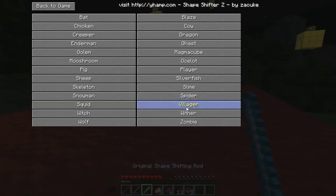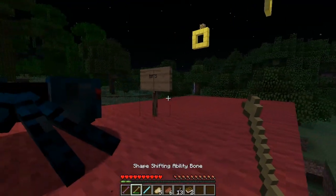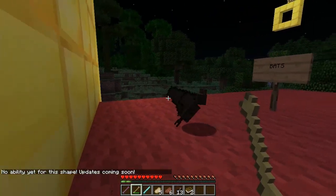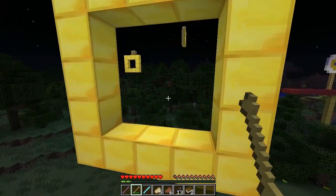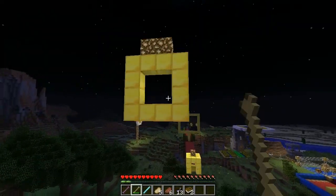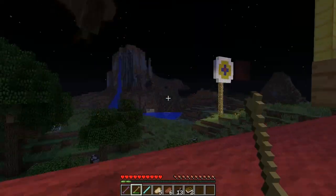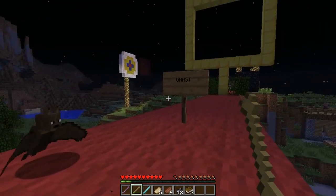The next one is bats. Bats can fly and they make bat noises — that's kind of their only ability right now. You can fly through these hoops and fit through holes that are only one block thick — tight little holes or big holes.